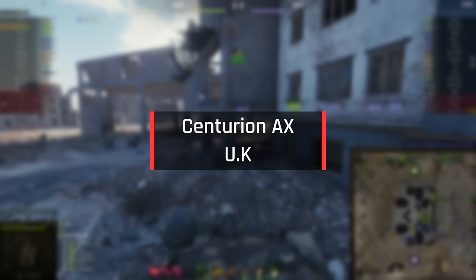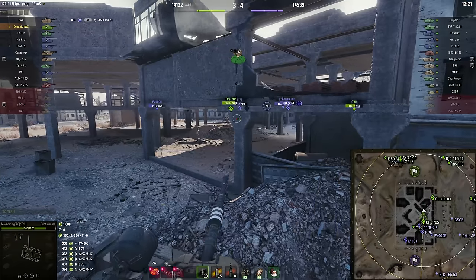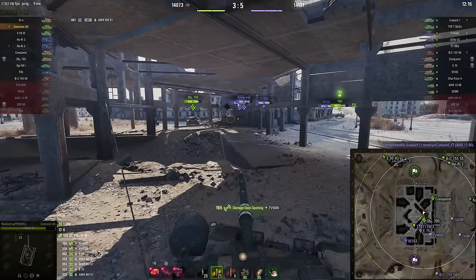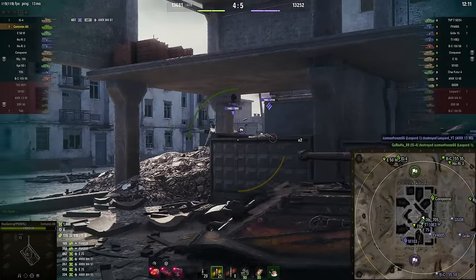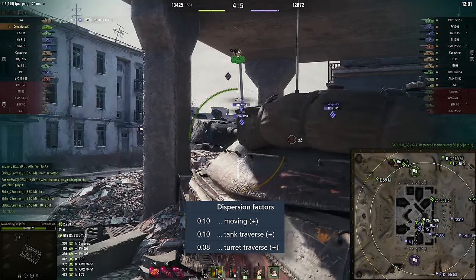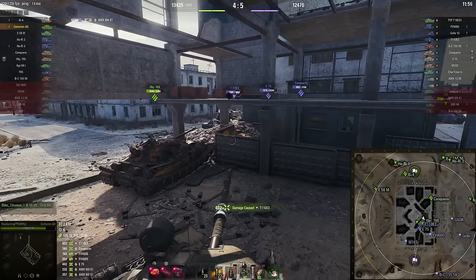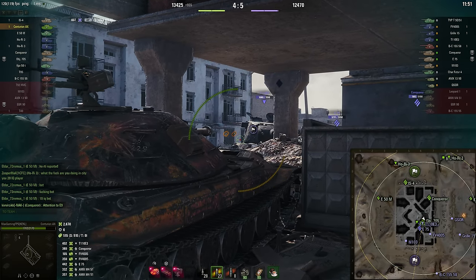Next up we have the Centurion Action X. This tank recently got buffed and made it into one of the most well-rounded tanks that you can possibly get. Before the buffs, this tank was splitting hairs with the M48 Patton. After the buffs, it's just outright better. It has a very nice gun with nearly 3k base DPM, 0.32 accuracy, and very nice soft stats as well. It goes at 55 kilometers per hour top speed, which does make it a little bit slower than the E50M; however, the gun and overall combat capacity of this tank is far better than the E50M.